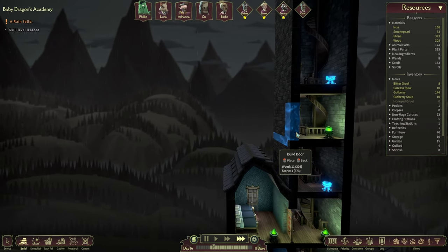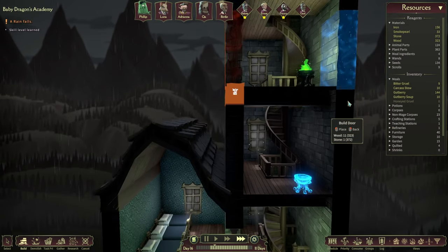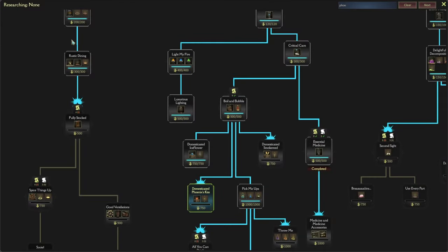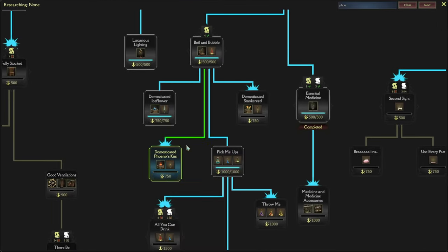A couple of doors over here and we'll start the expansion. Is it morning? Yes it is. One door here and I think we'll do another one here as well. Lovely, good furniture - we got a new research. Okay yep, we've got the incense burner now, which is wonderful.